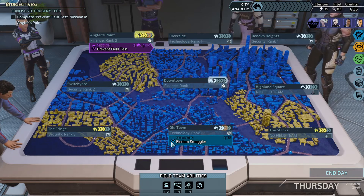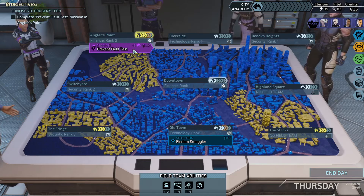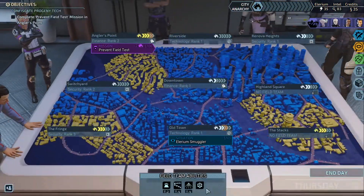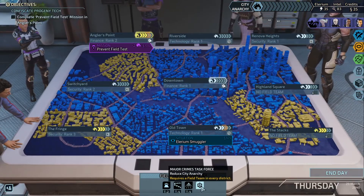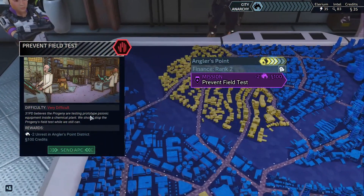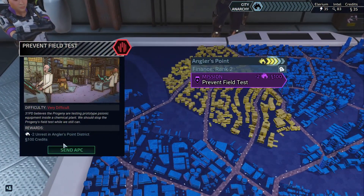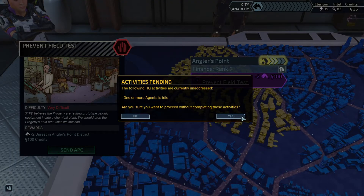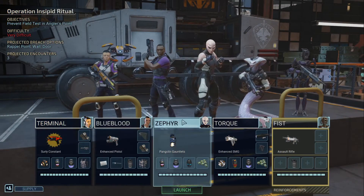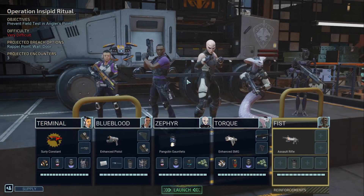We're gonna gain some credits over here, so I think we click this and gain intel. I'm going to do this on downtown — keeping an eye on my intel right now, it's 50. It's up to 83. So we gained 50% of whatever that reward is, and now this thing's on a 4-turn cooldown. Pretty nice. I'm not going to go for the Illyrium Smuggler — instead I'm going to go for our Angler's Point mission. But wait, I have no City Anarchy — there's literally no point.